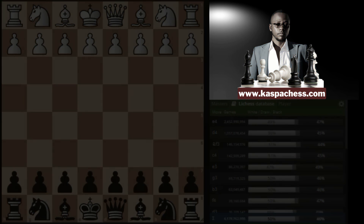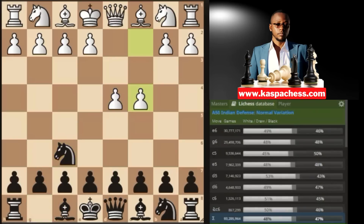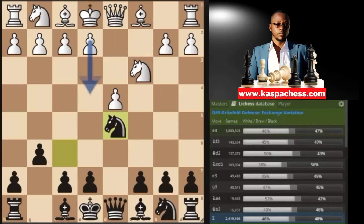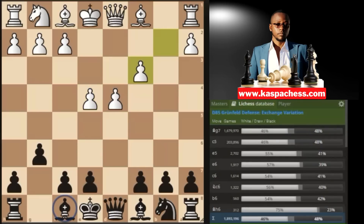Trap number eight in the Grünfeld Defense — a trap you can try with the black pieces. The Grünfeld is a teasing defense, simply a mixture of the Modern Defense and pawn to d5, but you don't want to castle short early. White begins with d4, you go knight to f6, pawn to c4, then g6. The top played move is knight to c3. Instead of playing bishop g7, you change your mind and play pawn to d5 right away — the g6 pawn was a decoy to make white think you wanted the King's Indian Defense. They'll always take this pawn. You go knight x d5, and they always play pawn to e4 trying to chase your knight away, but you don't go back — you go knight x d3 immediately and they take back.